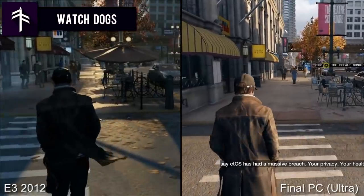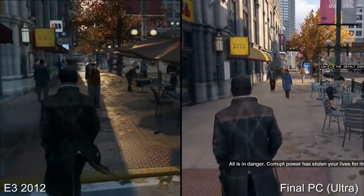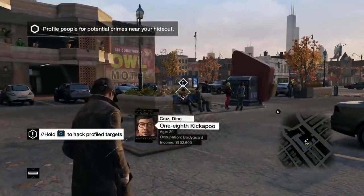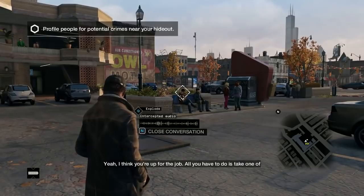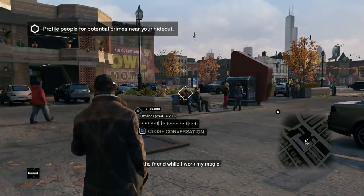Watch Dogs. When Watch Dogs was first unveiled back in 2012, the game looked awesome, but there was this next-gen look to it that hinted that the game was in development for the next generation of hardware. It had this advanced graphics feel to it that made use of some intense textures, lighting effects, and cloth animations on Aiden.